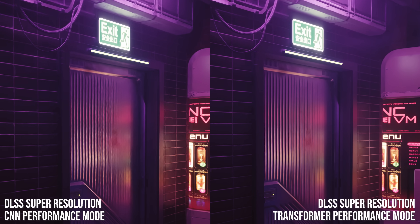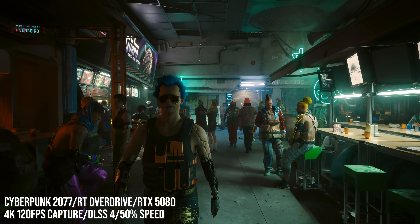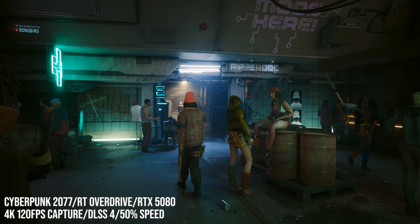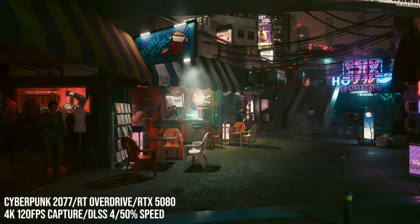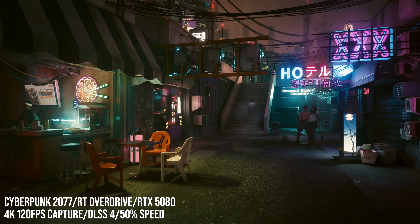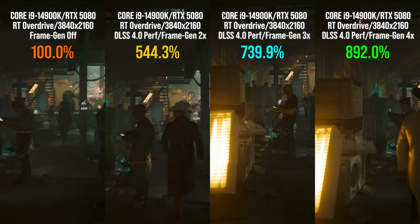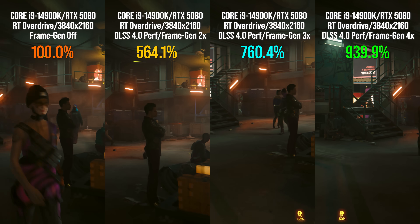This is a superficial first look — much more to talk about in the review. Moving on to frame generation, the 50 series Blackwell cards can tap into enhanced frame generation options. In the Cyberpunk 2077 build I went hands-on with, you could select 2x, 3x or 4x frame generation. The 2x is essentially equivalent to the option available on 40 series cards, while the 3x and 4x options are for 50 series only. What you're looking at here is the black market in the Petrochem stadium — a heavy area in the game — and the more complex the graphics workload, the bigger the gains you'll see.